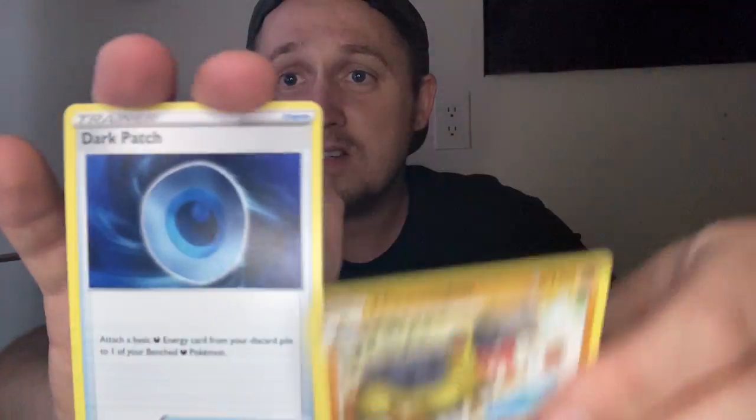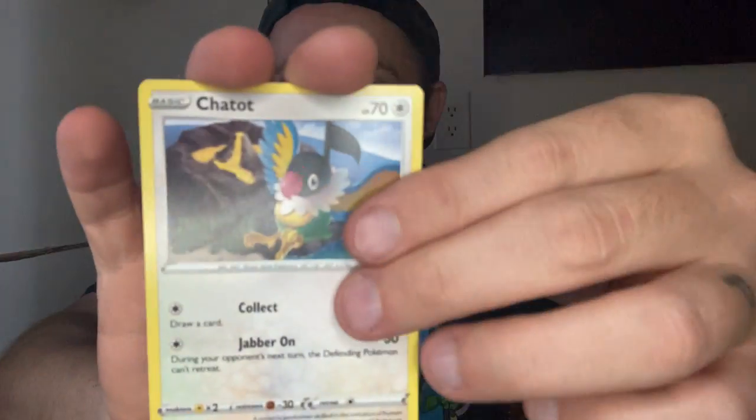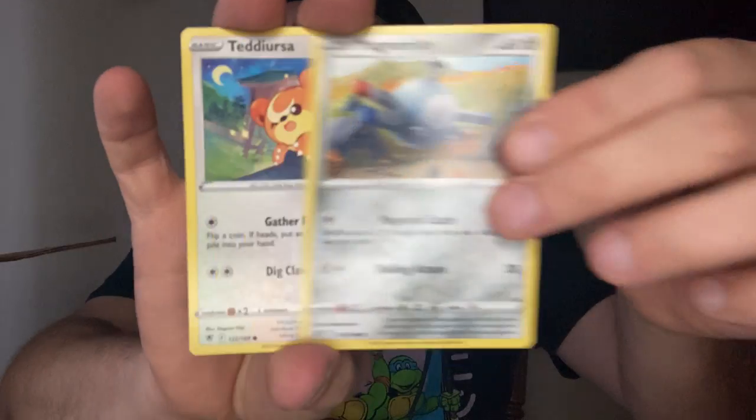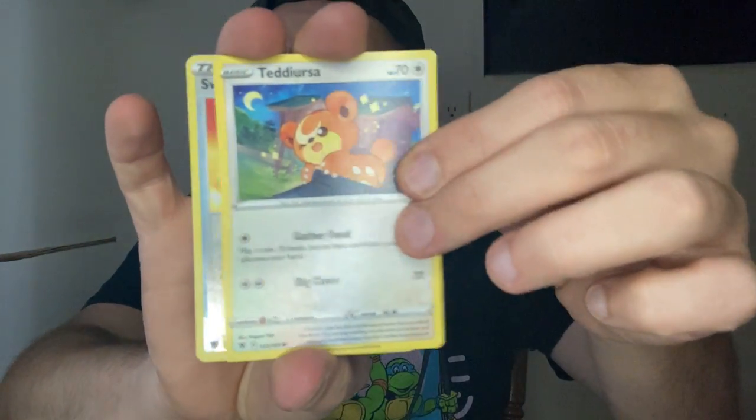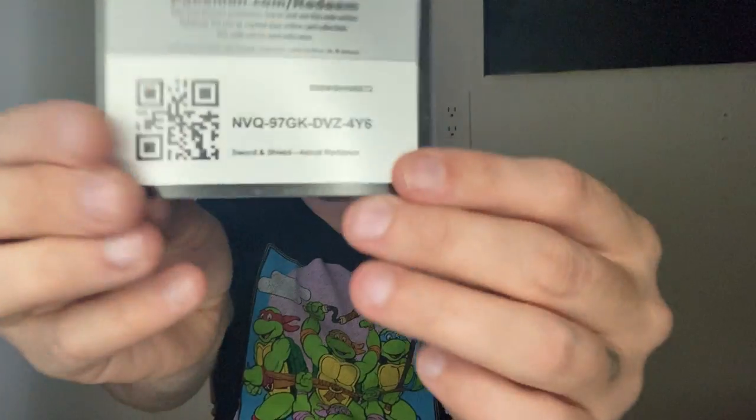We're going to get into the next Astral Radiance pack. This one's the same way — it's off-center bad. Fire. Dark Patch — hey, Dark Patch! Nicky, Togepi, Magnemite, Teddy Ursa, and Avalugg. Here's the code card for that one.